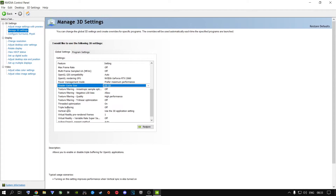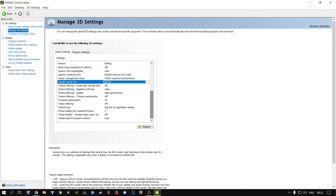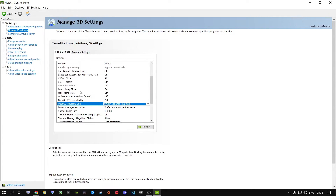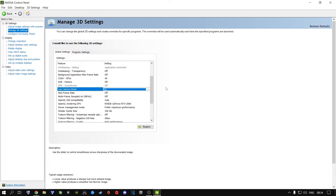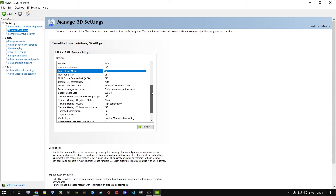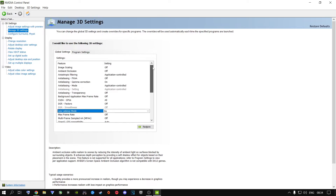For the bottom four settings, leave them as they are. For OpenGL rendering GPU, select your dedicated graphics card — don't leave it on auto select. Scroll up a little to find Low Latency Mode. If yours only has Ultra, select Ultra; if it has On, switch it on. Do not leave this off. It will actually reduce latency and stuttering in your game. Copy all my settings exactly as shown — you can pause the video — and you'll see a significant improvement in all your games.